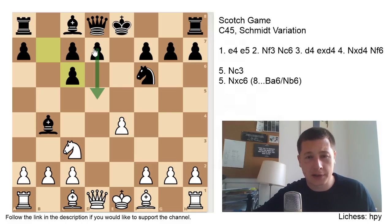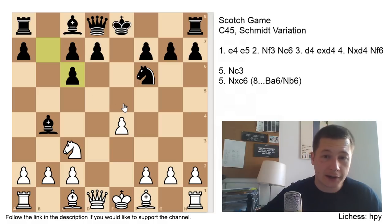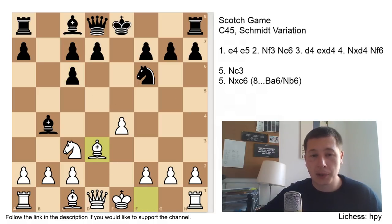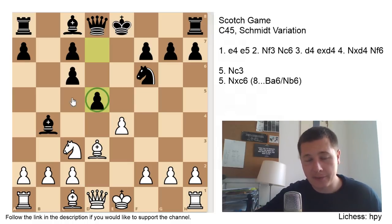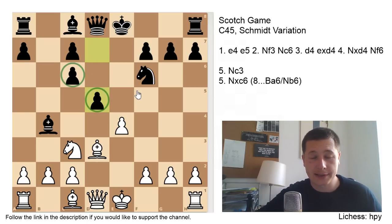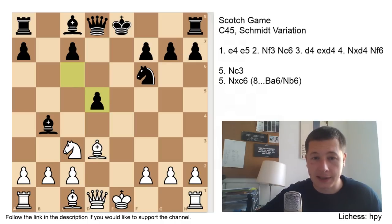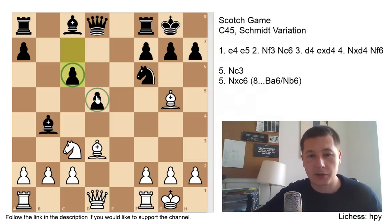If you recapture with the d-pawn, firstly white has the option of exchanging queens and denying you castling rights, which is never pleasant. The d5 break is also a consideration. White continues with Bd3, and black can now choose between castles and d5 — they mostly transpose. After castles, castles, black will play d5 anyway. Whenever black plays d5, the best thing for white to do is undouble black's pawns and leave him with the c6 and d5 structure. So after exd5, cxd5, castles, castles, Bg5, black plays c6. This is the most thematic structure in the Nc3 variation of the Schmidt Scotch.